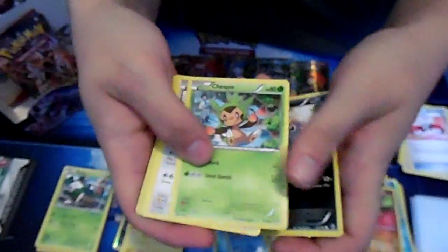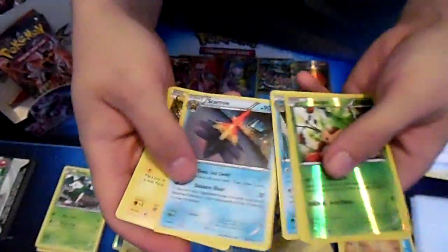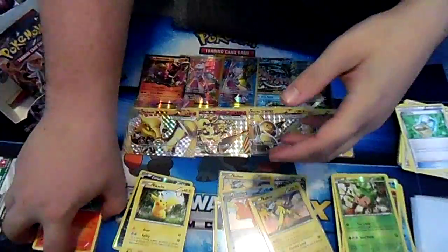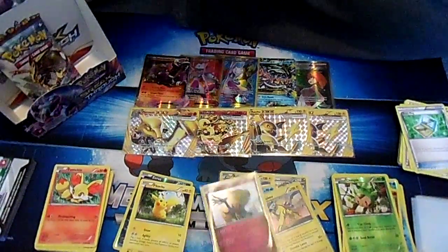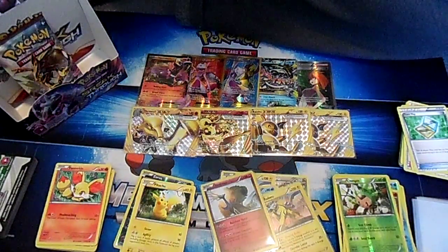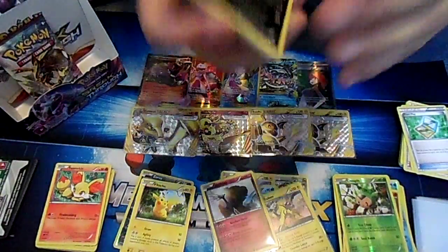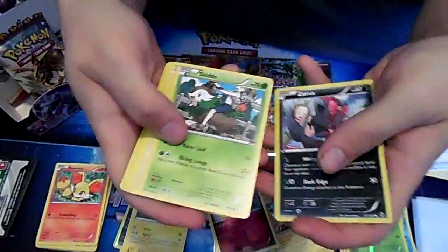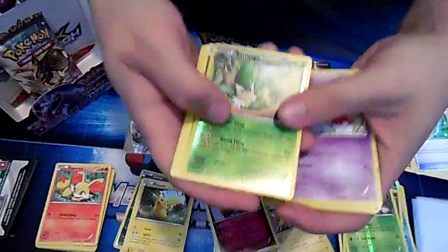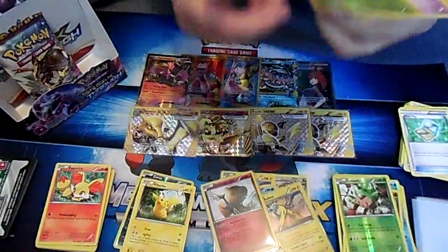Got another Pikachu! Inky inky. It's a Chespin - I'm sick of running into Chespin, it's a piece of shit. Two packs remaining. Hopefully we can pull something - that actually is a lot of hollows. Maybe one more? Zoroark BREAK - you know, that break card we've been looking for, or maybe a Zoroark reverse holo? We didn't get a Zoroark either. I'm sick of this Town Map crap.